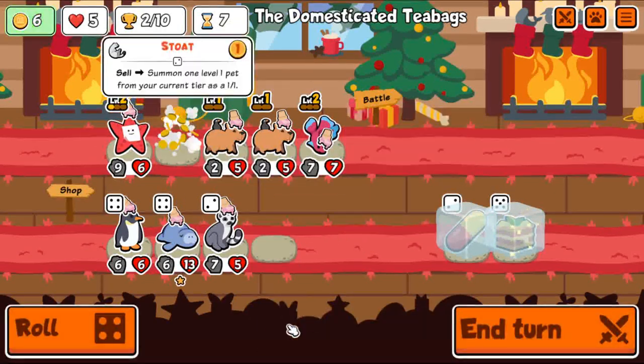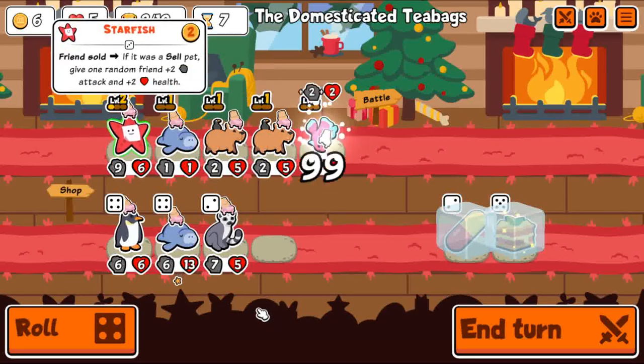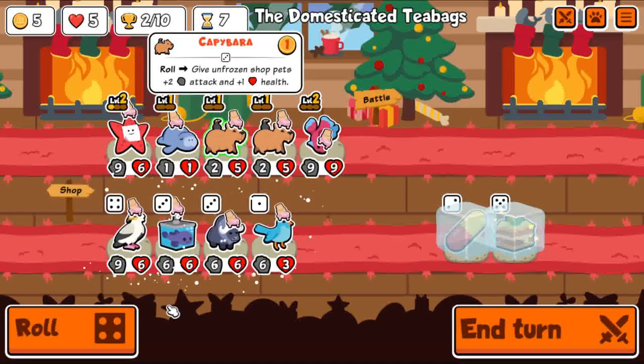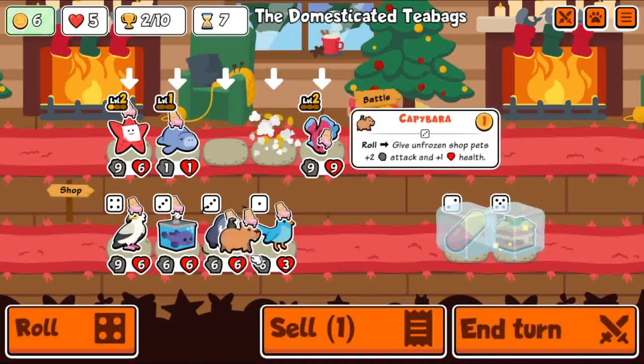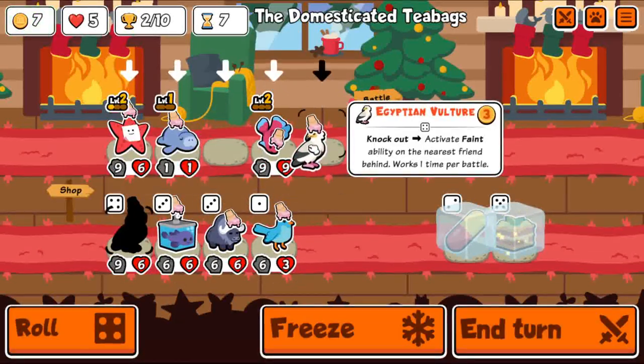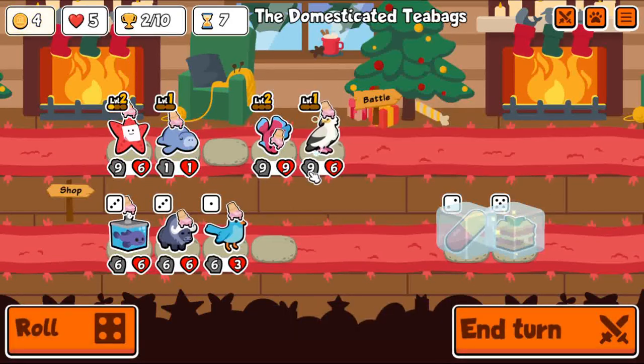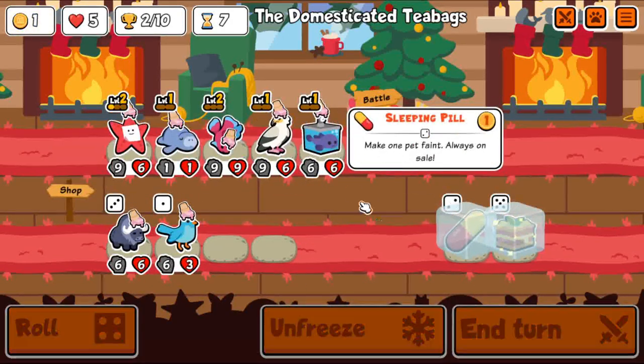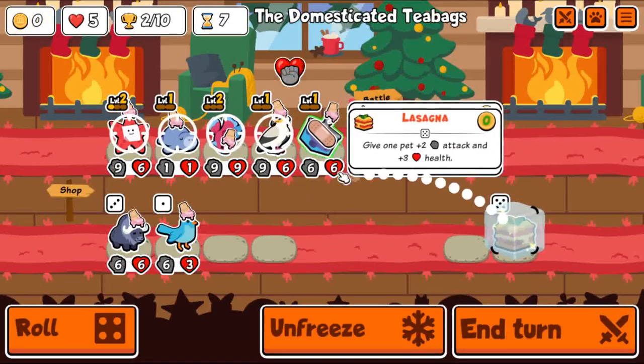If you want to watch the world record sprint — sprint is where you clear 40 lines as fast as possible in Tetris — the world record is under 15 seconds for 40 lines, which is equivalent to about 7 pieces per second. It usually takes around 3 or so inputs to place a piece, so you're talking about 21 inputs a second. It's insane.